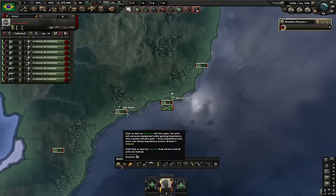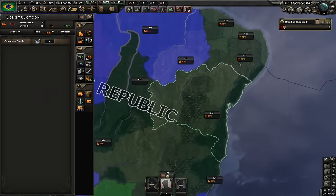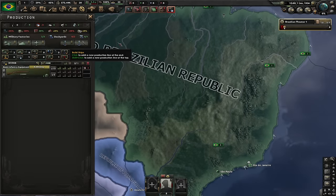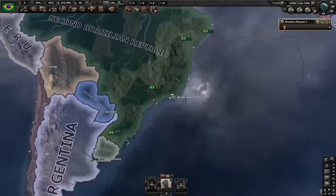I'm gonna start by exercising our army and let's research basic machine tools and engineering. I'm gonna build mills in Pernambuco. Let's also buy one factory of steel and let's produce guns and convoys. Let's also create our agency. Our first focus is gonna be Second Intentona Communista — in order to get all the achievements you have to go communist.